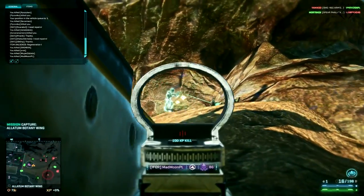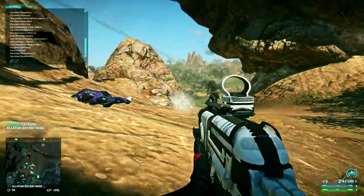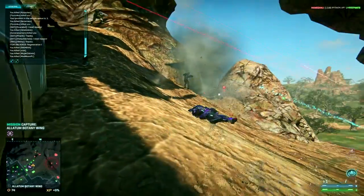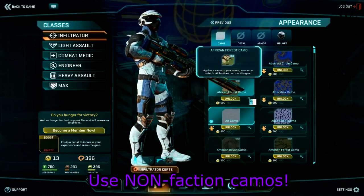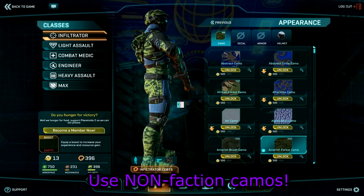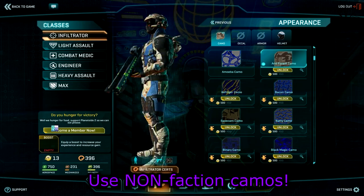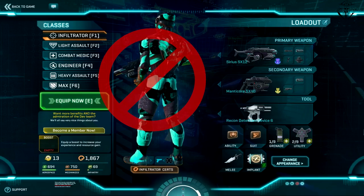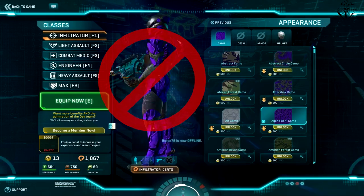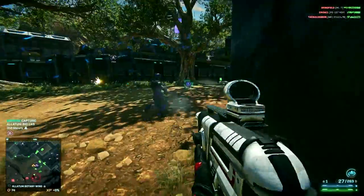The last thing about the infiltrator in this video I want to talk about is cosmetics. As an infiltrator, you'll always want to blend in with the enemy crowd or environment, so always pick the correct camouflage for the task. I strongly recommend you get continent-specific camos. For Indar it's mostly brown; Esamir, white or black; and for Amerish or Hossin, black or dark green. Don't take faction-specific camos and definitely don't pick very bright ones. You're a stealth class after all. Camo actually plays a very big part in stealth for the infiltrator — it can confuse the enemy and make him think you're friendly.